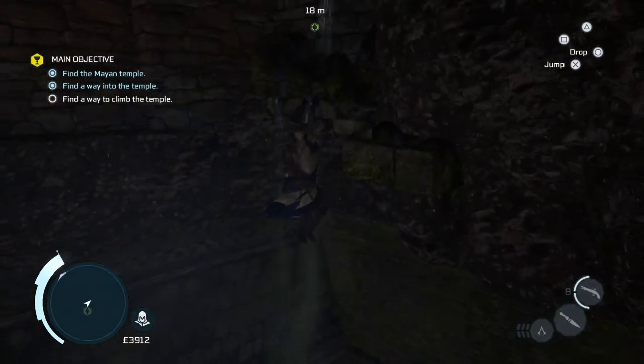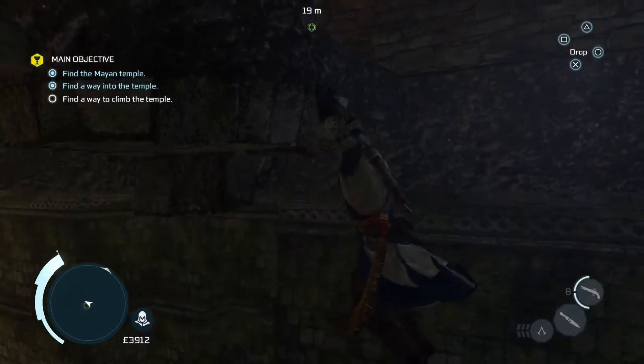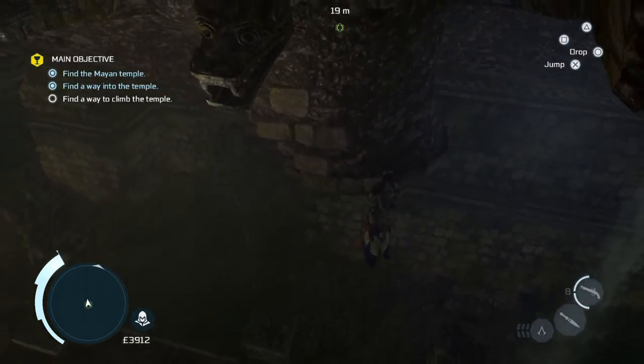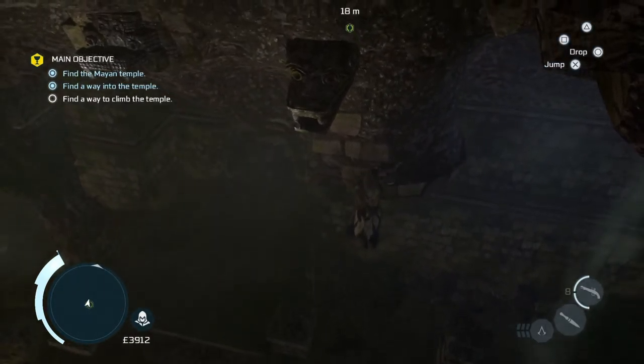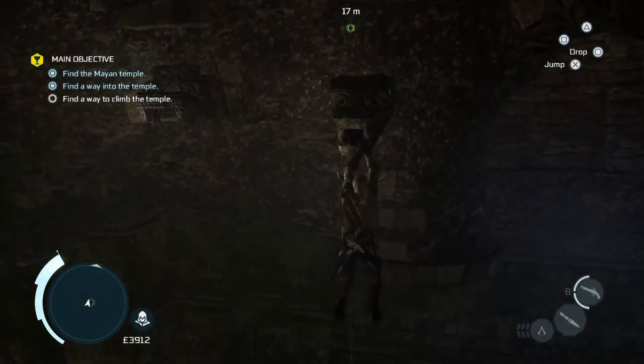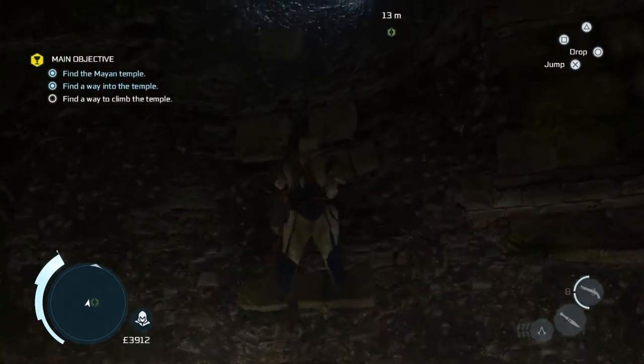And then jump again, shimmy a little bit to the right, and then back eject when it tells you to. And you'll get to another bit in the middle where you're going to shimmy to the left. When you can, climb up — grab hold of that jutting out bit, jump across, and then climb up again.